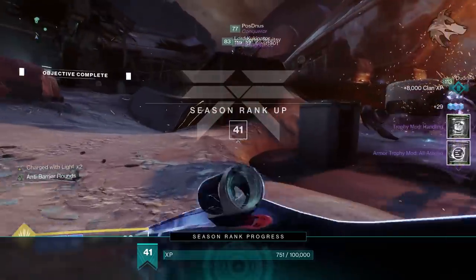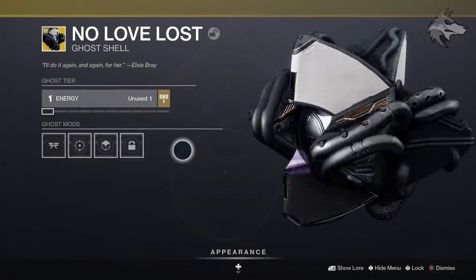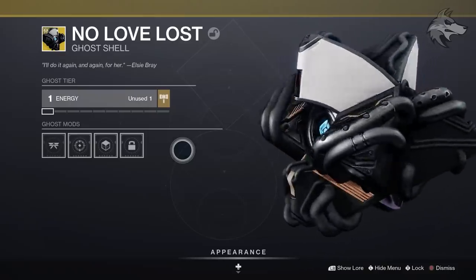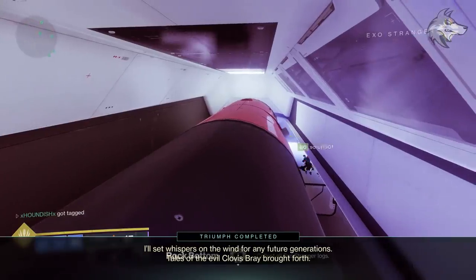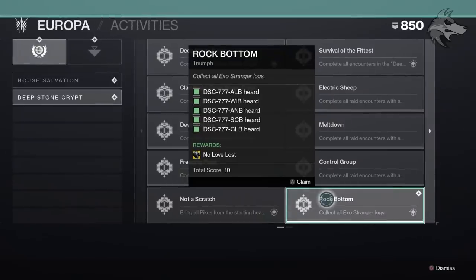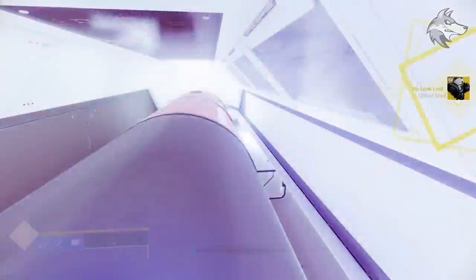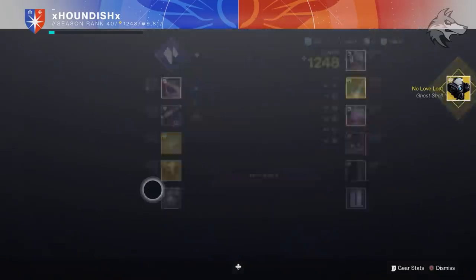Slightly less RNG would be the ghost shell for the raid — this is an exotic shell, and it's simply acquired by collecting five datapads inside of the Deep Stone Crypt. Those are located pretty much between the section immediately before the first encounter and the end of the spacewalk area. I will link a video down below that has the locations for each of those datapads if you need them. Once you've got them, you can unlock the Rock Bottom triumph, which gives you the ghost shell.